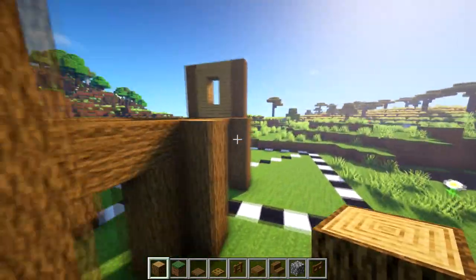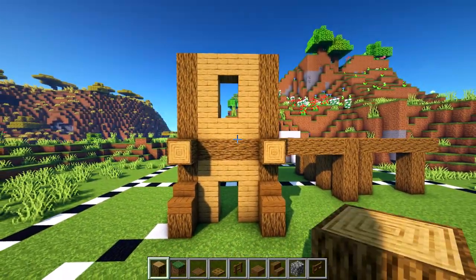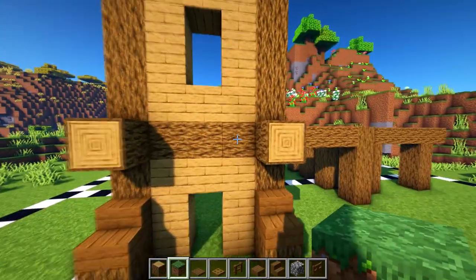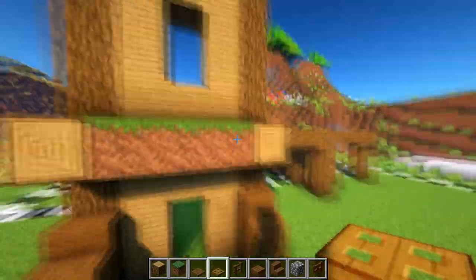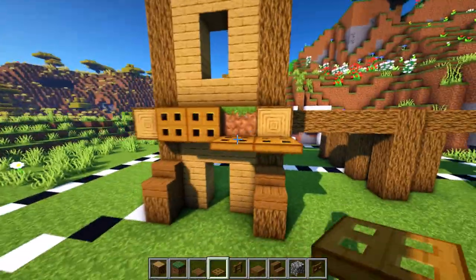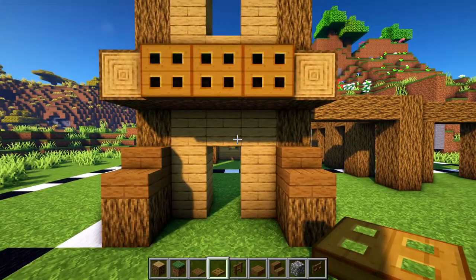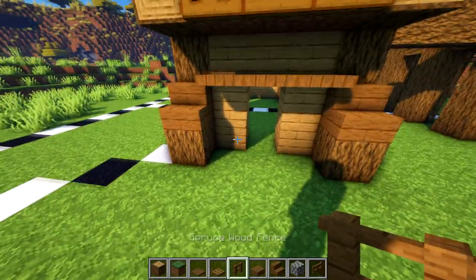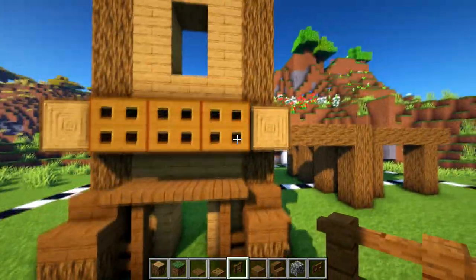Now we're going to place a log here and here, and might as well do it at the front as well — log here and here. Let's work on the details: in between these two logs we're going to count one two three with dirt or grass. If you're in survival you're going to have to let the grass spread to the dirt. Then we're going to place our oak trapdoors, and across the door I'm wanting to use some spruce — one two three — then grab our fence which should join into that log there.